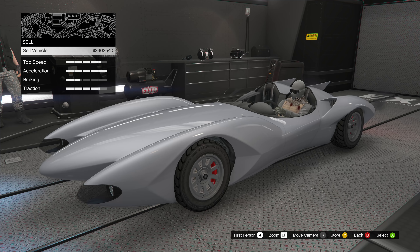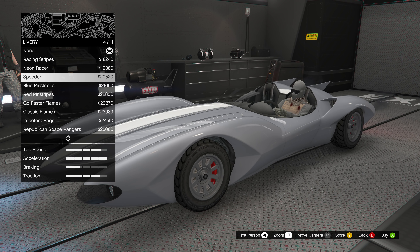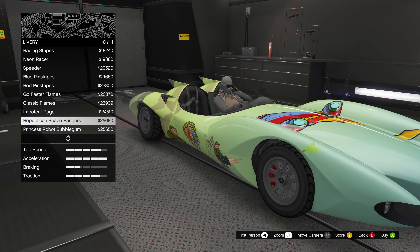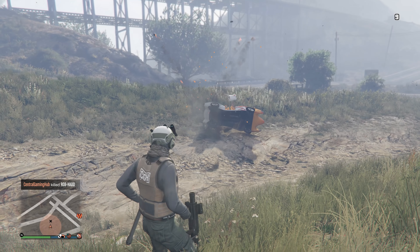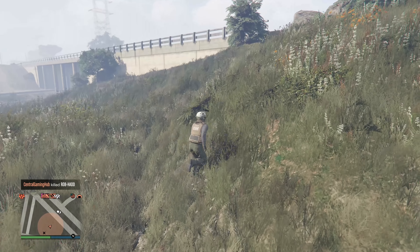This vehicle can only be customized inside of a vehicle workshop — you cannot take it to LS Customs. You need to own an Avenger or MOC to modify it. The only things you'll miss out on are the standard car upgrades as well as 11 different liveries. There aren't any add-on weapons exclusive to upgrading the vehicle either.